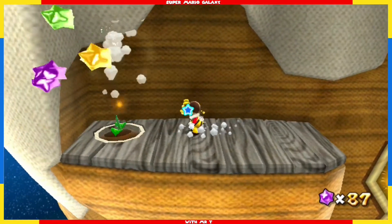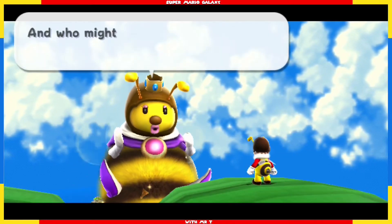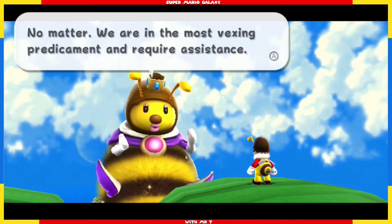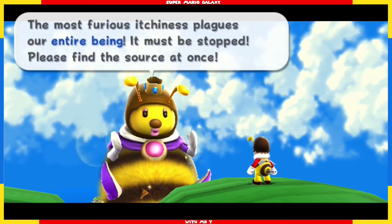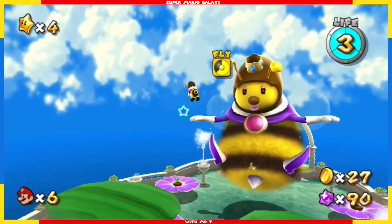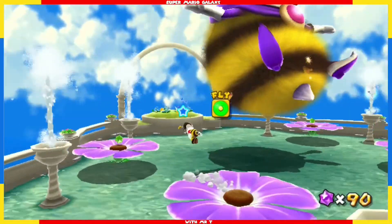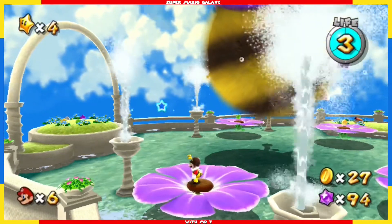Let's kill this wee plant, collect the star bits — they fell down so I can't get them. Up the vine and there's Queen Bee. And who made you a bee? A physician, we presume? No matter — we are in the most vexing predicament and require assistance. The most furious itchiness plagues our entire being — it must be scratched. Please find the source at once. So Queen Bee is itchy, and we have to find out what's causing it and stop it. From what I can see, it's star chips — we have to collect five star chips, and hopefully that will give us a grand star or a jump star to go to the next planet.